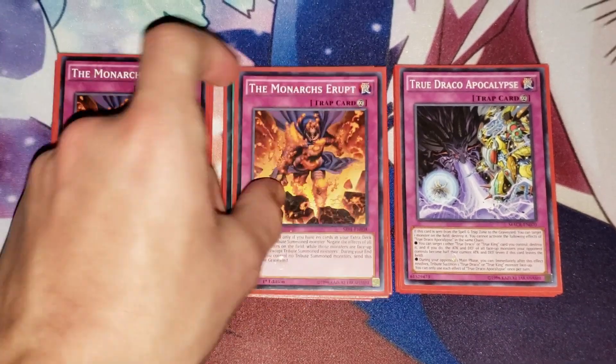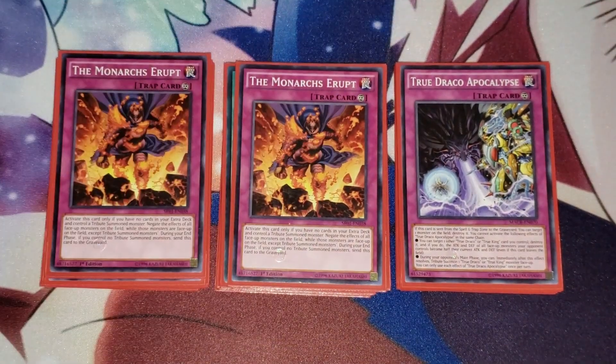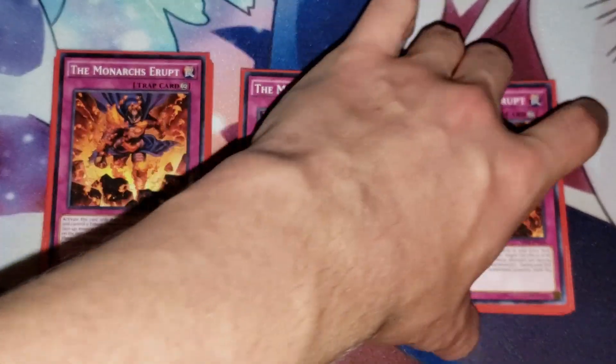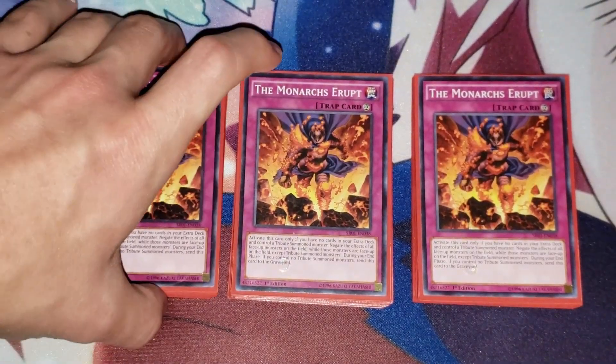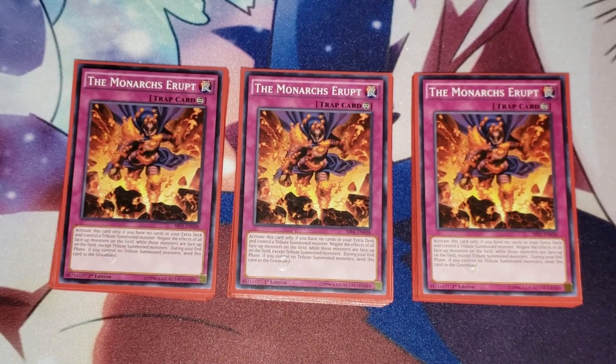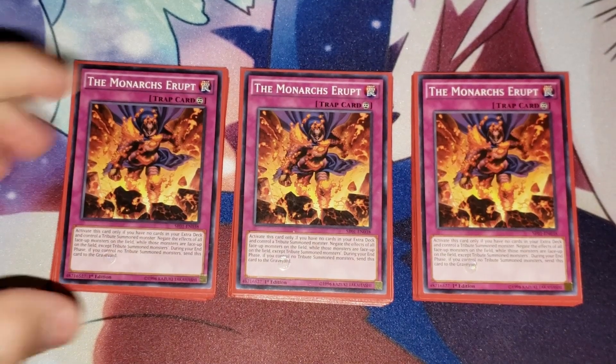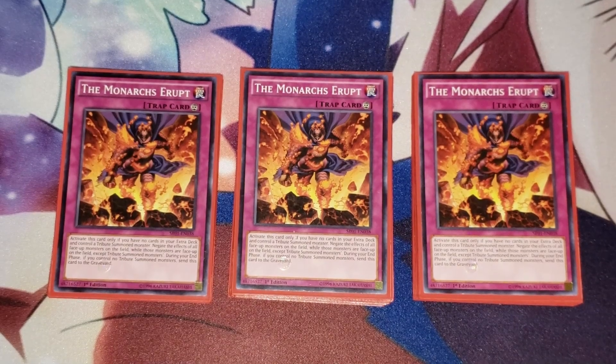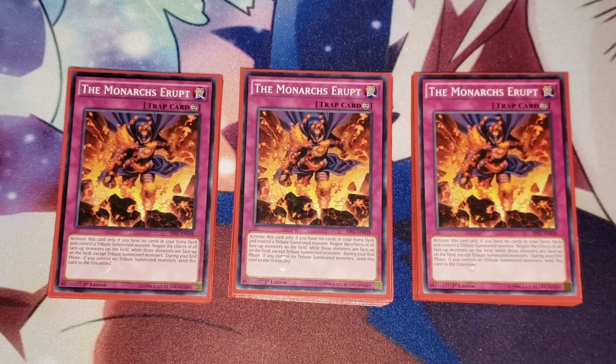I run three Monarchs Erupt. Monarchs Erupt stops effects from happening, so it kind of stalls your opponent a little bit. Unless they pop it, of course, but it hurts them a lot. Especially since in this deck you don't have an extra deck, so it hurts them more than it hurts anything else.